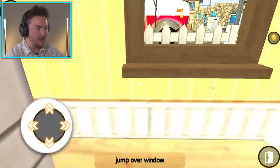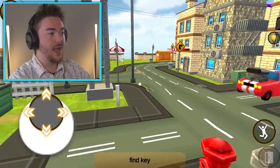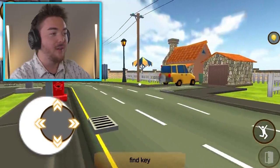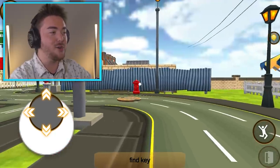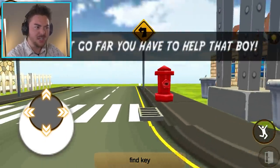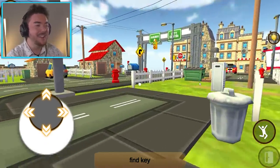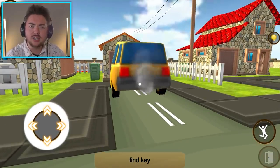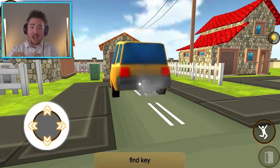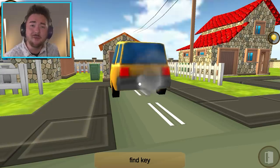Now we have to jump over the window. How do we do that? Now we can jump. So instead of helping out the girl, what if we just leave? We're like, thanks, I'm just going to go to the store and get some cheese balls. I feel like they've stolen all these things from other games. Since you can't go far, you have to help that boy. I just noticed this guy's car is still running — it's like he got really excited to play a video game, got out of the car, ran inside and was like, I'm playing this right now.